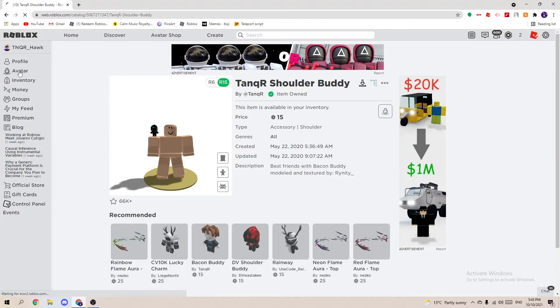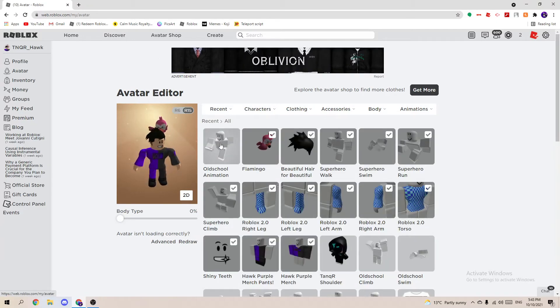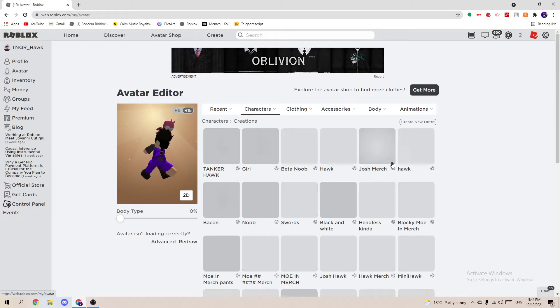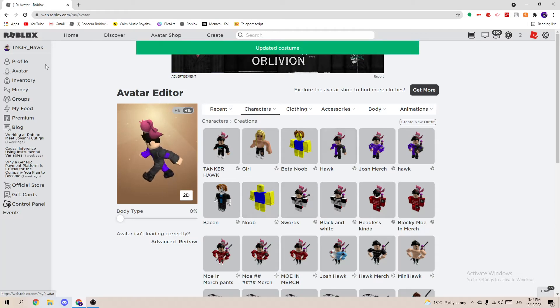Now let's go to my avatar and equip these items. There we go — old school animation and tanker shoulder pit equipped. Thank you everyone for watching. We're gonna go try it out right now. I have the tanker shoulder pit and old school animation, so let's update my creations. I'm gonna go update this — there we go, updated!